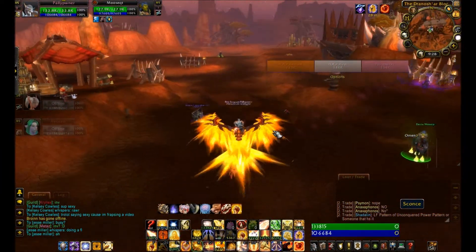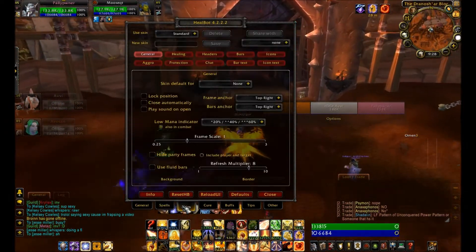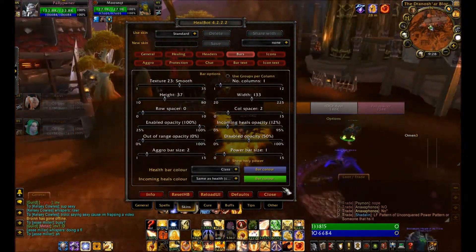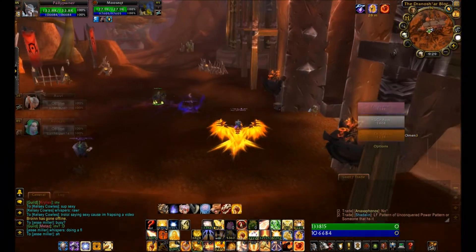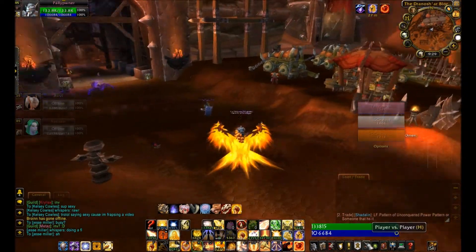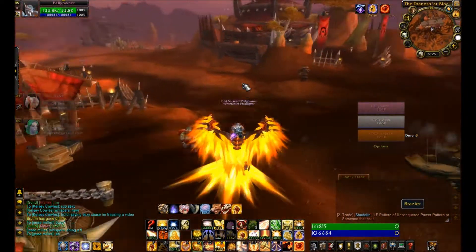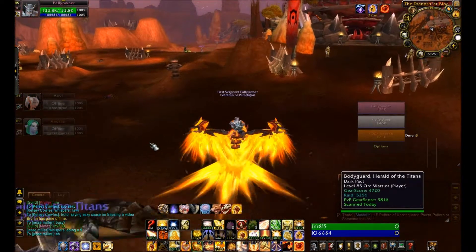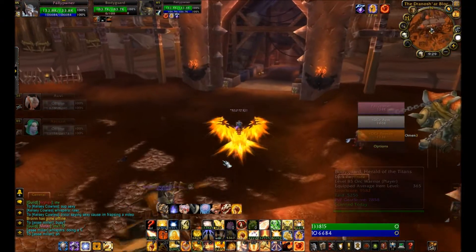I'm here to show you some Holy Paladin tricks and some decent add-ons to run. Next week when the PvP gets fully released, I'll show you some real PvP action and things you can do to try to get a high rating or a title. I did not do well this season — my team decided to just stop playing about a month ago, so we ended at around 1800. I'm probably going to get a challenger or possibly rival title if I'm lucky. So yeah, I'll show you some tricks.